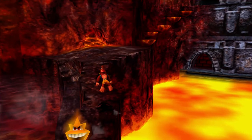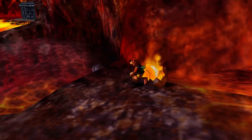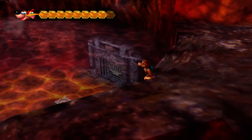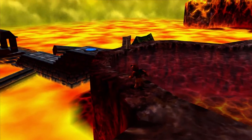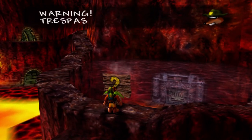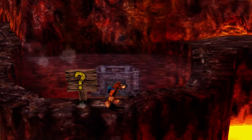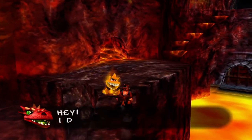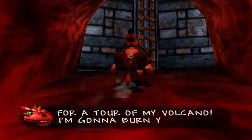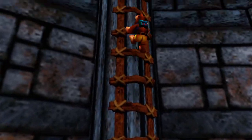Here we got ourselves a warp pad, so we definitely want to hit that right away. This is some very interesting looking water — as you can see, it has some steam coming off of it. If we try to get in this water, we burn ourselves and get thrown immediately back up. So yeah, don't step foot in that — it's not safe. Warning! Trespassers in the exceedingly hot water are likely to be cooked. We definitely found that one out the hard way. Hey! I don't recall you paying for a tour of my volcano. I'm gonna burn your furry hide. Good luck trying to burn me in a cave.